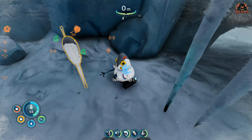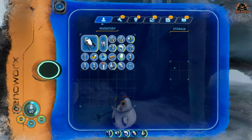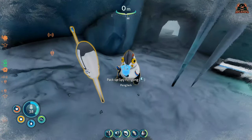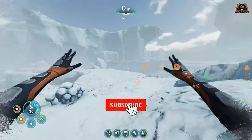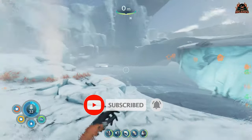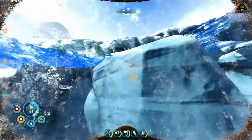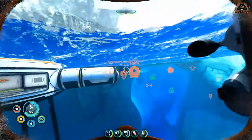Thanks very much for watching this short video on how to get the Cara sample in Subnautica Below Zero, how to use the spy penguin, and also how to get attacked by snow stalkers. I've been Ricardo — thanks very much for watching. Check back for more videos in the series, hit that notification icon and subscribe if you haven't already done so. Take care and I'll see you soon.